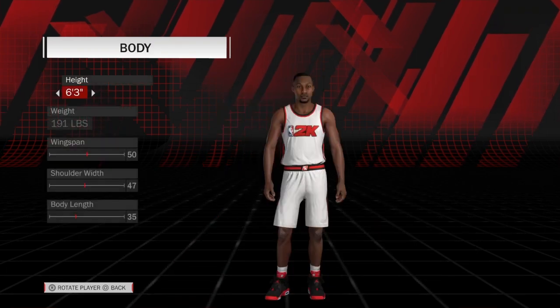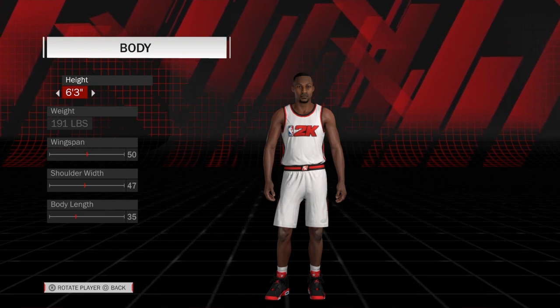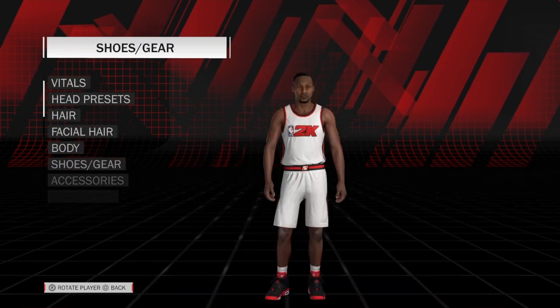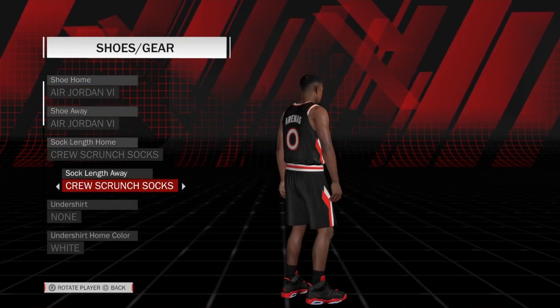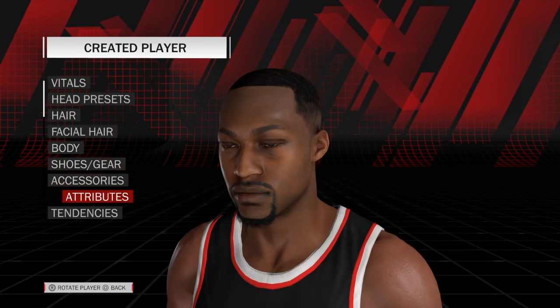His body — he stands at 6'3", 191 pounds. Wingspan 50, shoulder width 47, body length 35. I hope they update this in the future to be like inches and stuff, but we'll see. His shoes and gear — I gave him the Jordan 6s. Crew scrunch socks. He does not have any accessories.